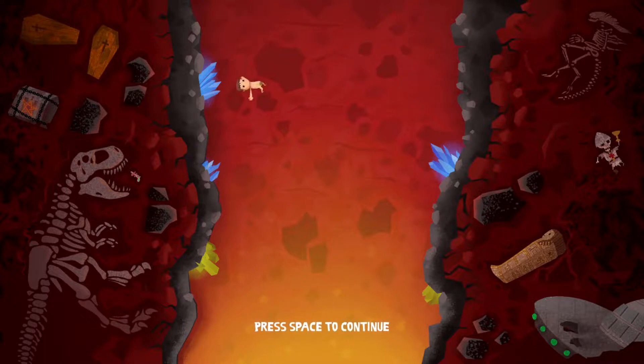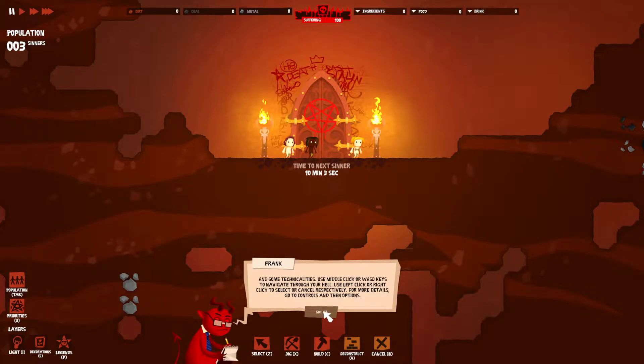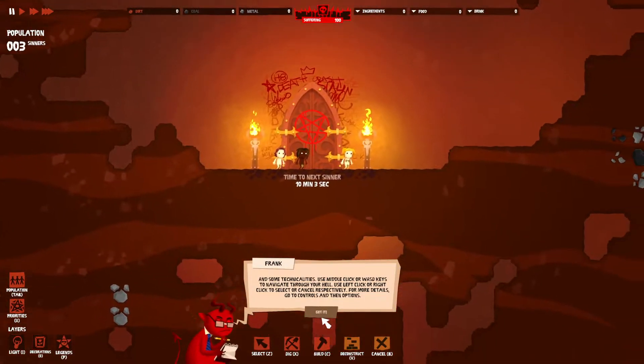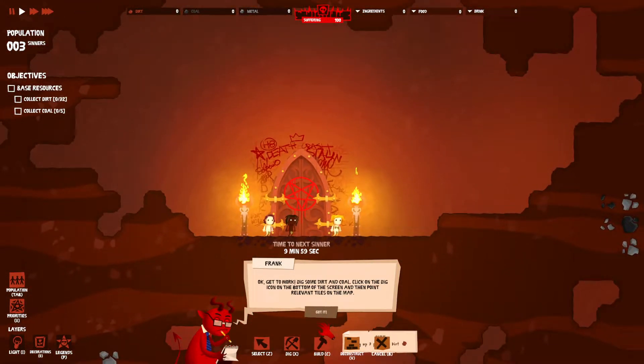This game is not yet available on Steam but it will be available here shortly. It looks like we're going to be trained to be a junior manager of hell. This is Frank and he's going to start helping us out. Suffering makes everything work here in hell. Use middle click or WASD keys to navigate, left click or right click to select or cancel respectively.